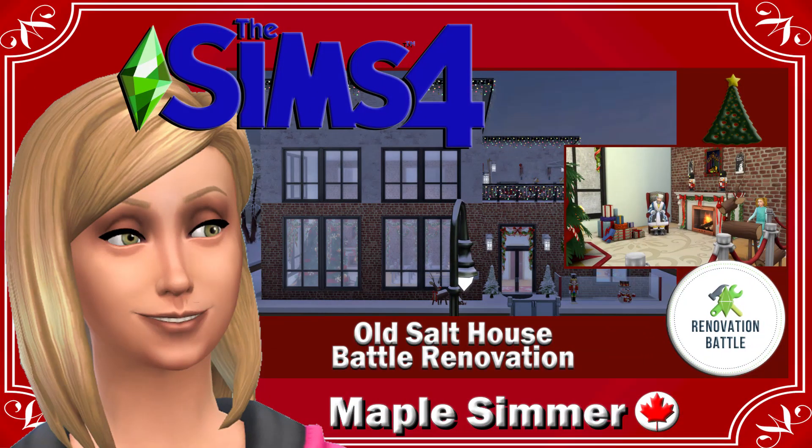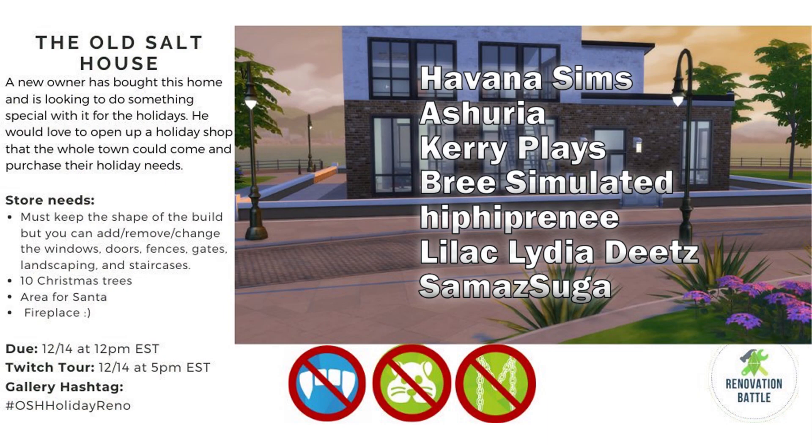Hello, my name is Jennifer and welcome to my Old Salt House battle renovation, which is once again part of a battle collab arranged by Havana Sims. This is our final building in San Myshuno. The instructions are on screen: a new owner has bought this home and is looking to do something special with it for the holidays. He would love to open up a holiday shop that the whole town could come and purchase their holiday needs.